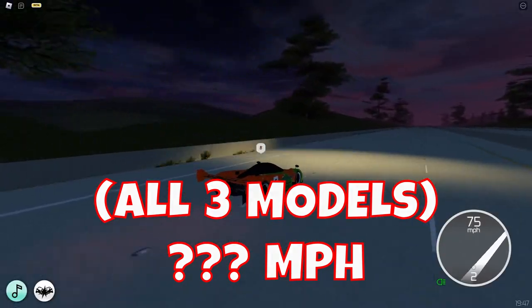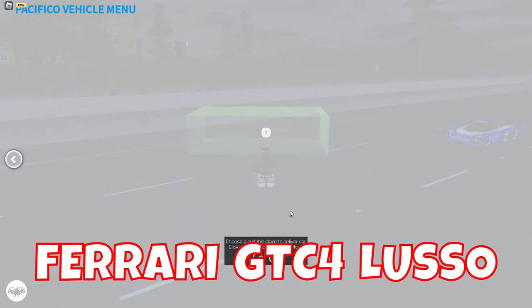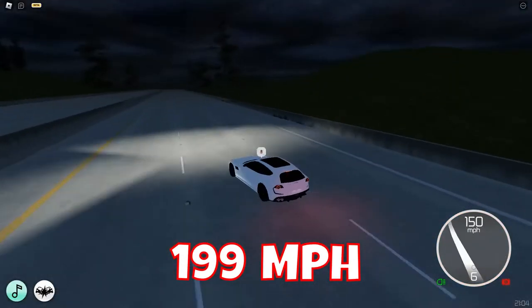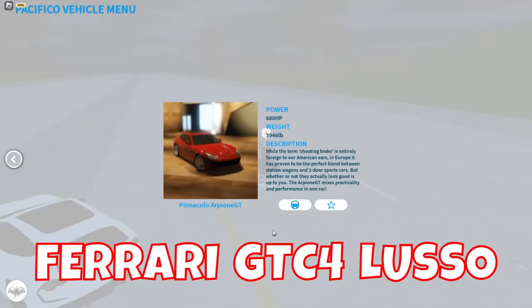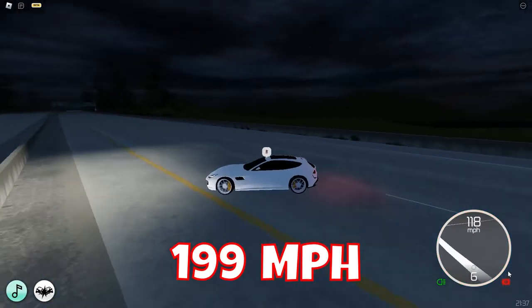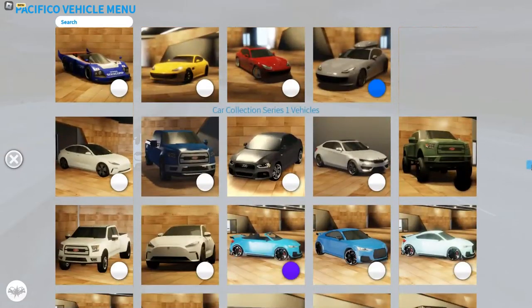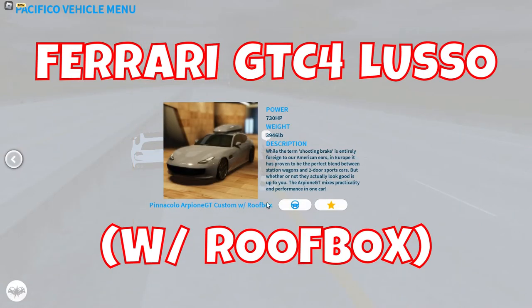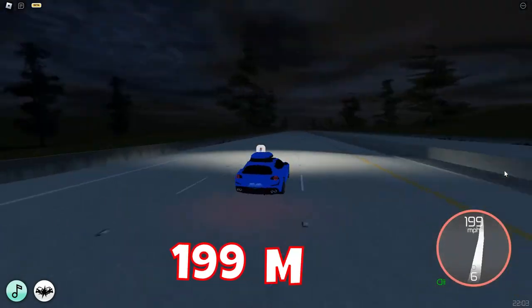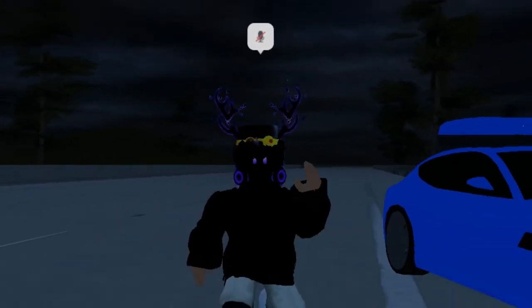And then you also get three Ferraris — Pinnacolo RPON GT Custom, 199 miles per hour. Now you have the same car, but it does not say custom at the end. It's the exact same speed, 199 miles per hour. And the last car you get from Super Series 2 is another Ferrari, but this is custom with a roof box. It is also 199 miles per hour. Thanks for watching, hope you enjoyed, and I will see you guys in the next video. Bye guys!